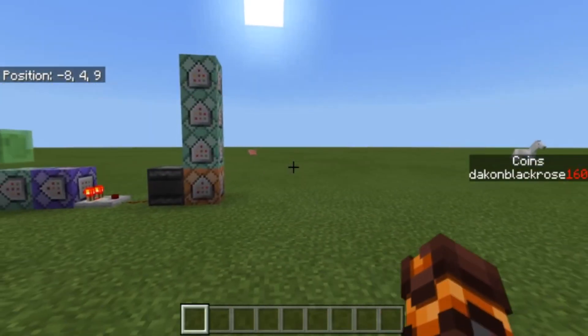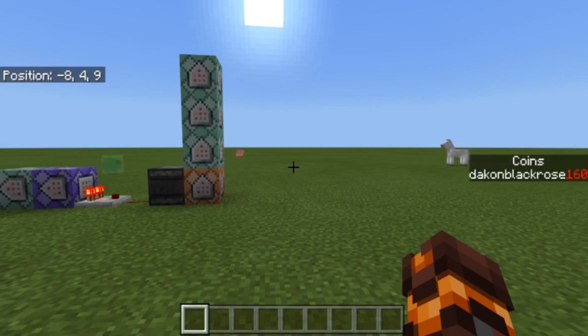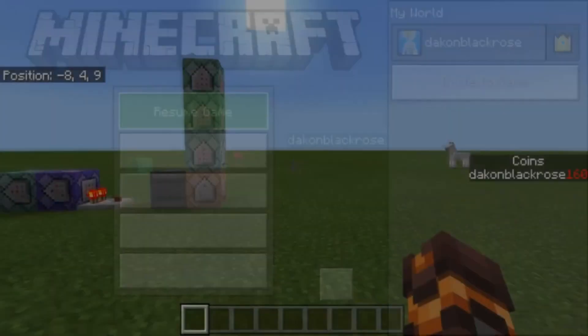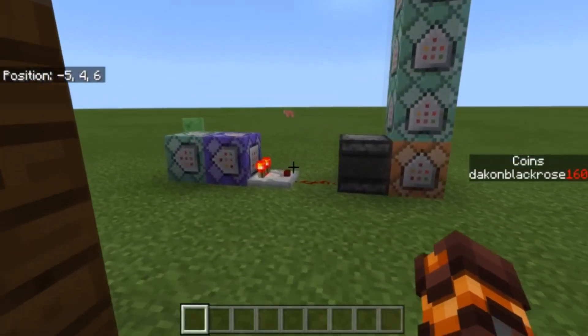When they join back you'll be able to see that it will give them their money back. Creeper had zero — he won't be able to buy anything in the store because he has no money — and Hermit had a hundred. When they joined back you'll see that it did remove them, so they're no longer in the scoreboard objective.